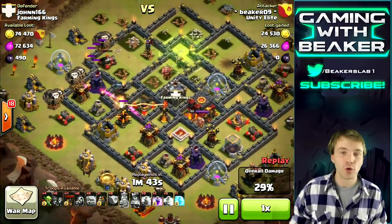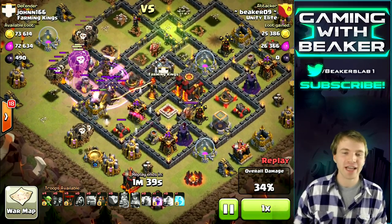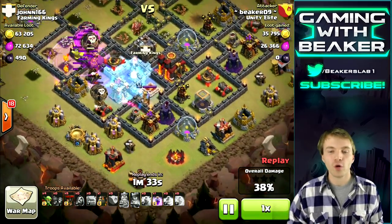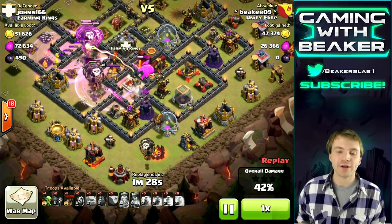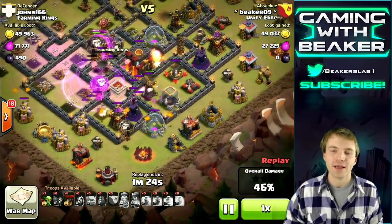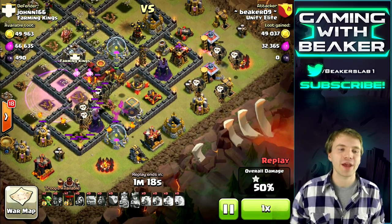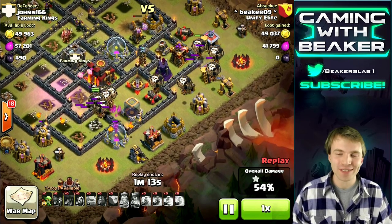We start in this left corner and then just work our way around the base in a circle. There we go — second lava hound with a few balloons behind it, just to keep taking out defenses as we go. We put another group of troops on the very bottom of the base — one lava hound and a few balloons — still working our way from left to right around the base. Now we're getting to the final corner.